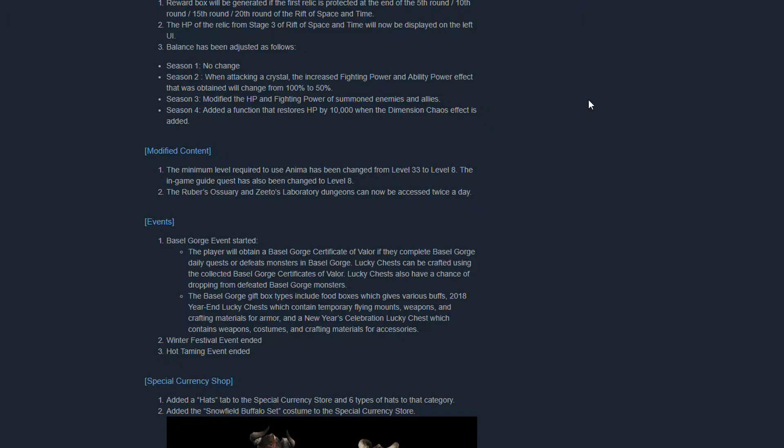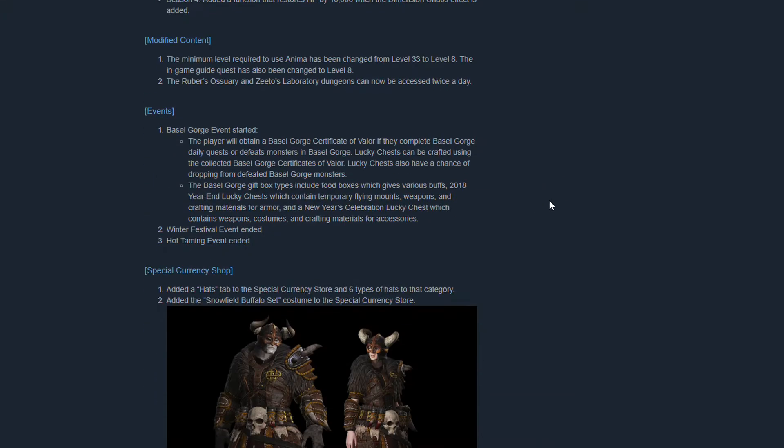There were also some adjustments to the Rift of Space and Time. They modified the level required to open an anema to level 8 instead of 33. And the Zito's Laboratory and the Ossuary are now accessible two times a day instead of one.